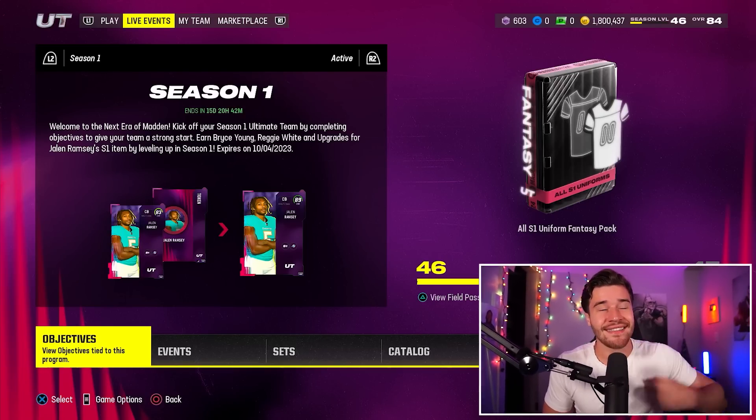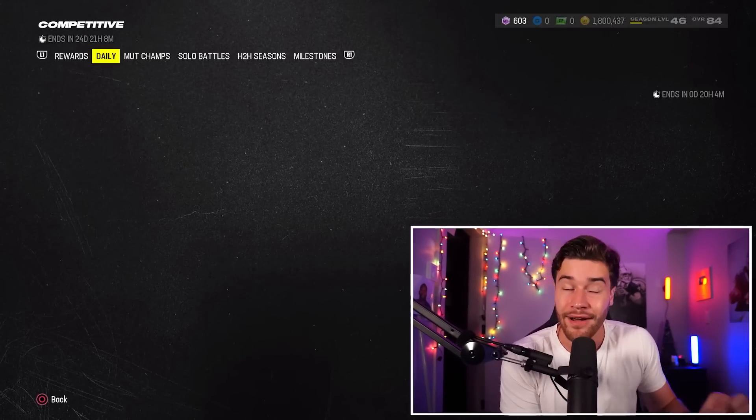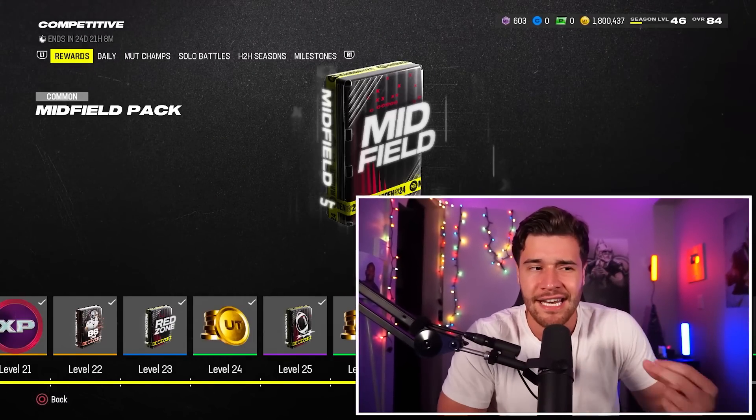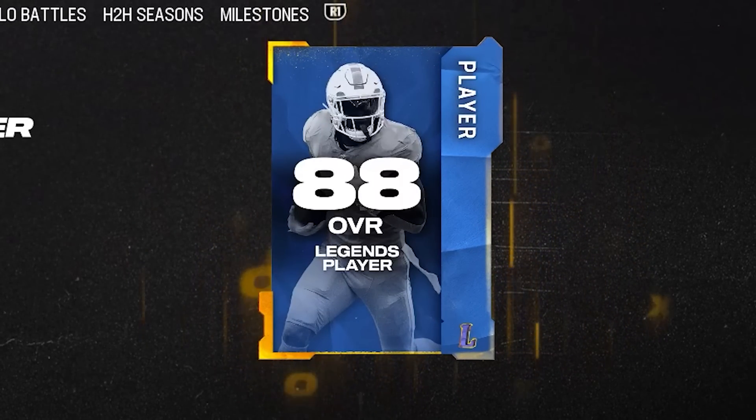Getting back on track — this is the first and most important free reward right now in Madden 24. It's located in the Competitive Field Pass. In my opinion, the best and most attainable reward right now is the Level 27 Legend Player Pack.